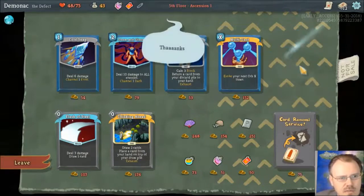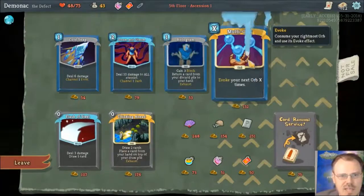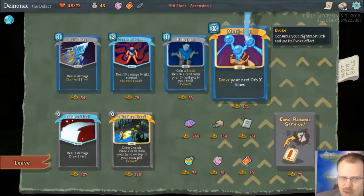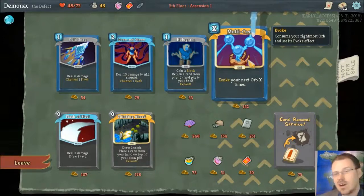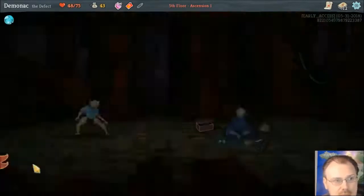This is like Dual Cast but ramped up — if I spent three, it would evoke the orb once but do three times that orb's effect. There is a kind of orb that gives you energy, so you could potentially get a situation where you're generating a whole ton of energy and then evoke a damage orb for a billion damage. But yeah, done with that.